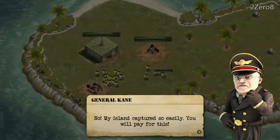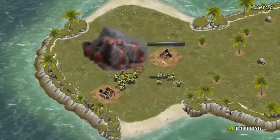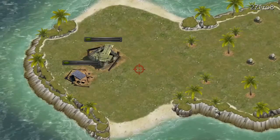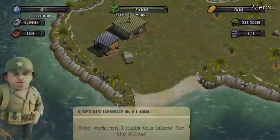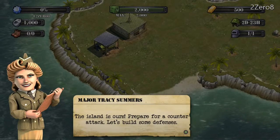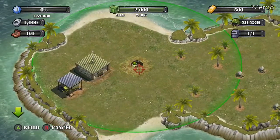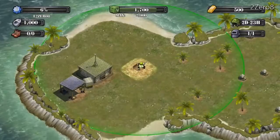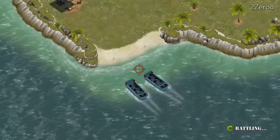We are fighting off the enemy. I don't know what we are doing but honestly I'm not controlling anything at first — I'm just watching. Now I'm controlling this one. We claimed the island for the ally — excellent work captain. We gotta work through the island before a counterattack. Let's build some defenses. I'm going to put a machine gun right here to cover both beaches.